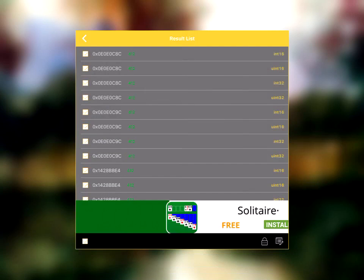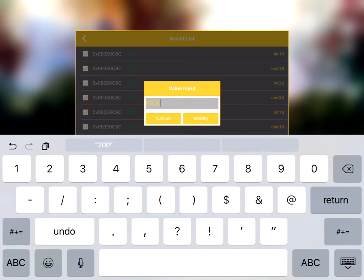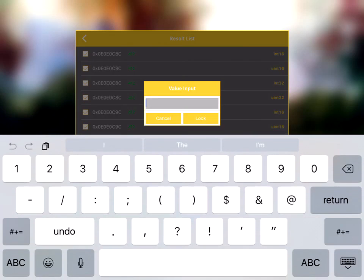For the bottom right one, the value input, you want to put 20,000. That says modify complete. Here you go — 999, 999, 999.